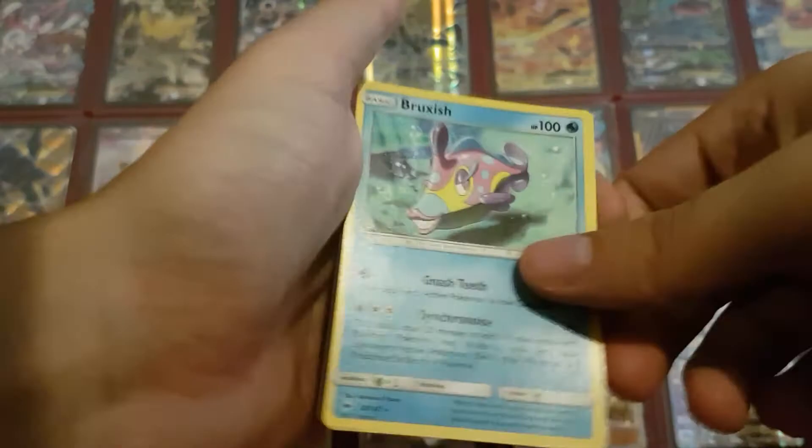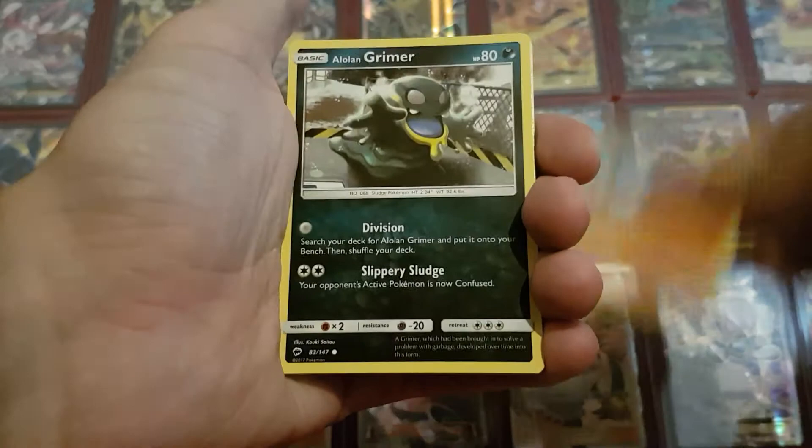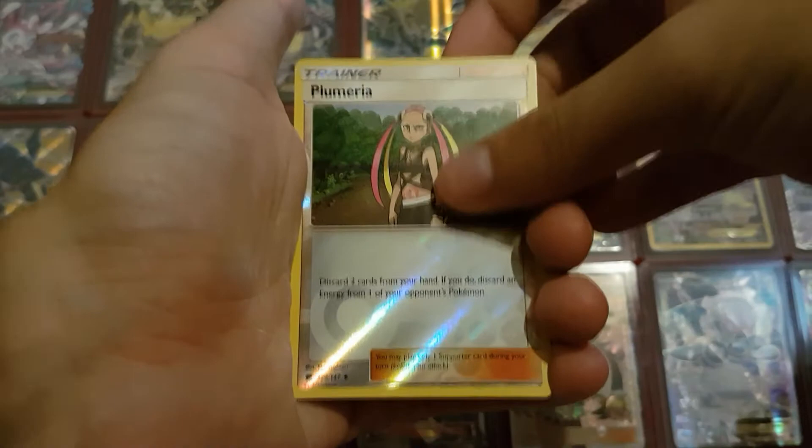And the last pack: a Fairy Energy, Meowth, another Crabrawler, Alolan Grimer, another Pikachu with the beautiful art, a Stufful, Bodybuilding Dumbbells which is a very nice new trainer, another Lunala, Wicke - and I'm not sure how you should pronounce that - Garbodor, another Raichu which is also beautiful. And that's the last one - so a nice holo at the end there.